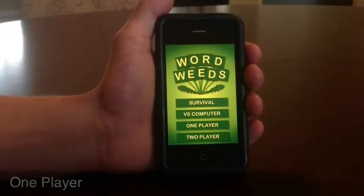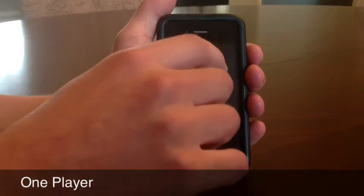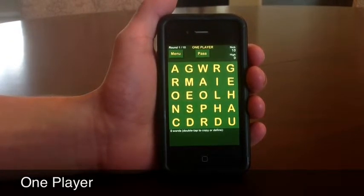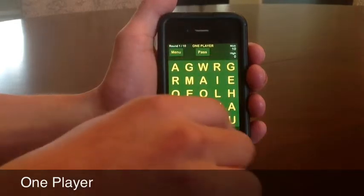Next we're going to look at 1-player. I have my name entered and we're going to start a game. The grid is not filling up like in survival — everything's already filled up. The difference from Versus Computer is that you're not playing against anybody; you're simply going for a high score over 10 rounds.